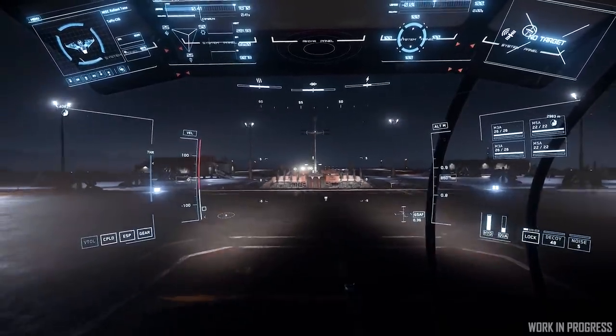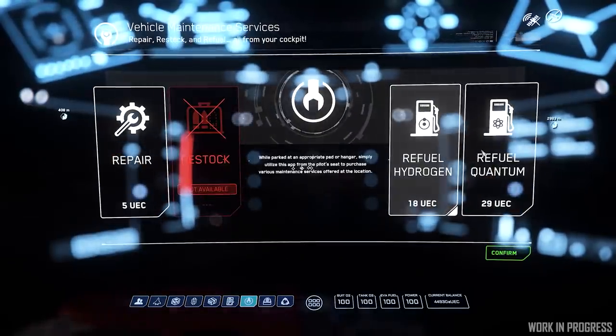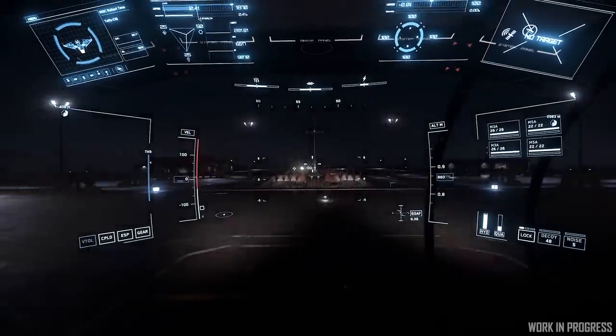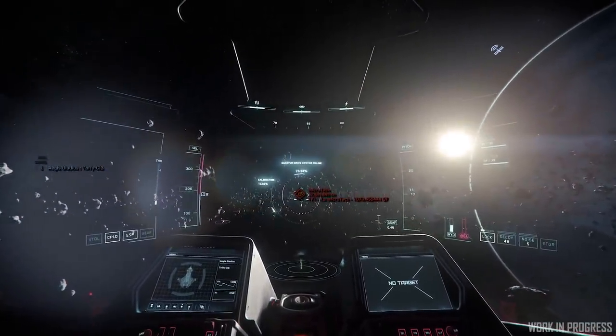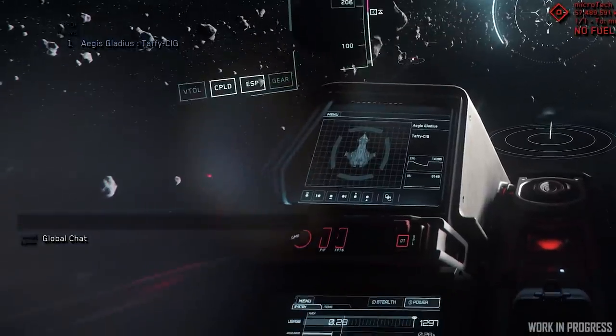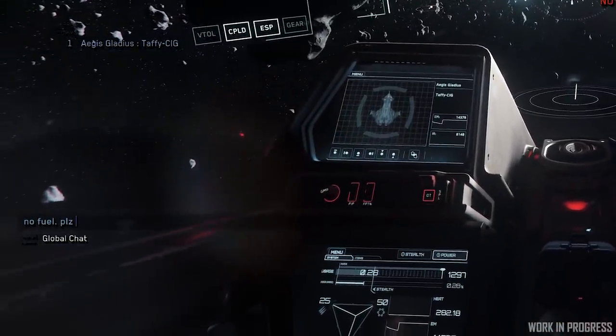Basic fighter ships are not going to have that functionality — they will have to rely on someone bringing fuel to them. In our first iteration of refueling right now, we sadly don't have the quantum beacon set up yet. So if you run out of fuel, you ask someone in chat who owns a Starfarer to come by and refuel you.